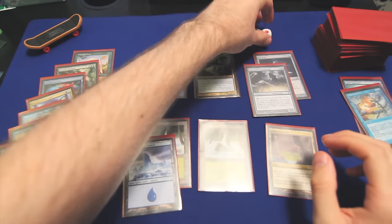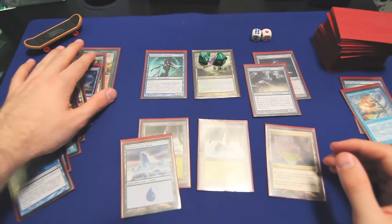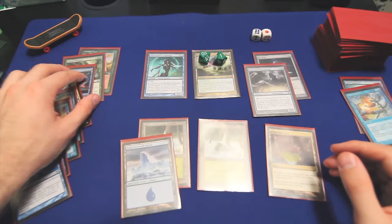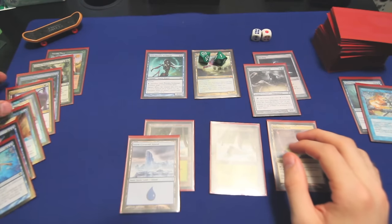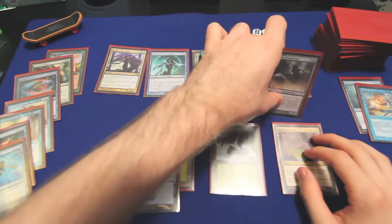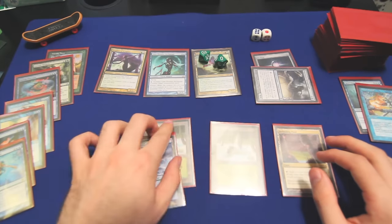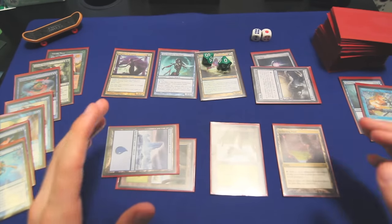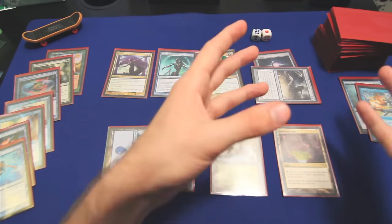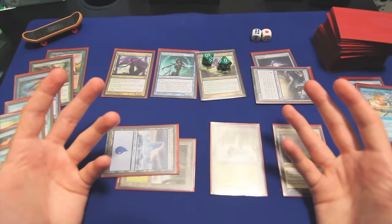This will be turn seven. We will draw for turn — we got a Rite of Replication. Lots of options, not enough lands. I think we're finally ready to cast Prophet of Kruphix, although it's turned into more of a lark than anything. We're hoping to fish out answers from opponents so that we can actually Worldly Tutor into our Deadeye Navigator to combo off with the Peregrine Drake, without our opponents having answers in hand.